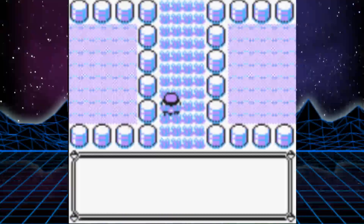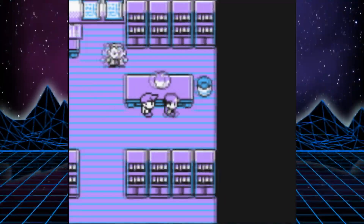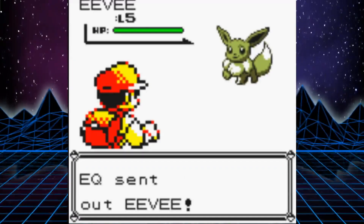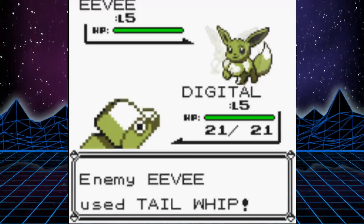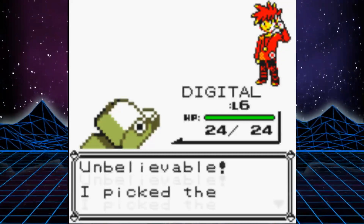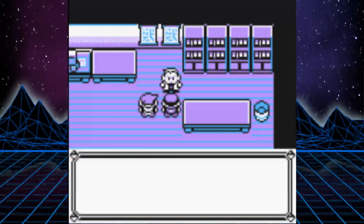The run begins in Pallet Town where we decide to go exploring, but Professor Oak stops us and catches a rather strange-sounding Porygon in the tall grass. We meet our rival and he takes the Pokemon Professor Oak was going to give us, so Oak decides to give us the Porygon he just caught. We battle our rival and he uses an Eevee. Depending on what you do throughout the game, the rival's Eevee will evolve into one of the three evolutions available in this generation. We win and he goes off to catch more Pokemon. We leave Pallet Town, head to Viridian City, get the parcel, bring it back to Oak, and exchange it for the Pokedex — an absolutely useless item that won't have anything to do with this run.